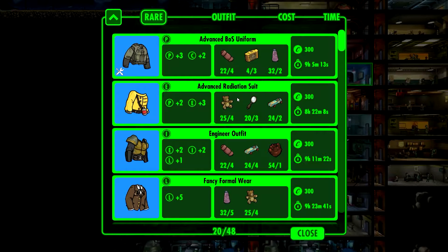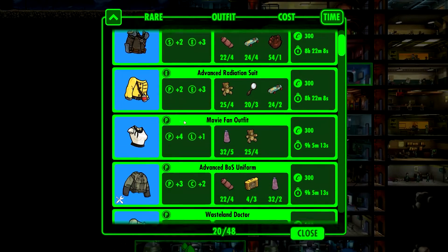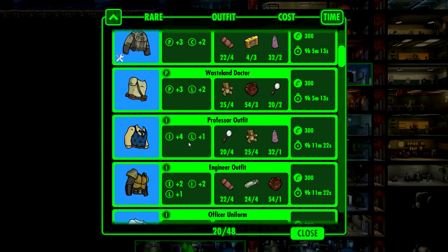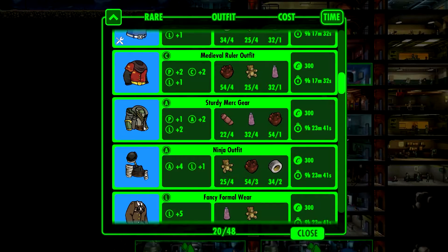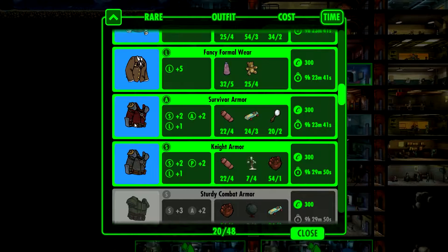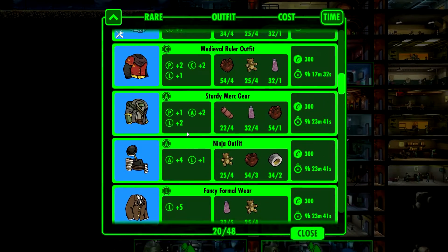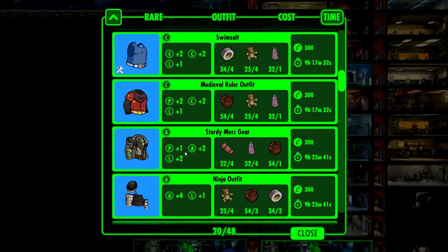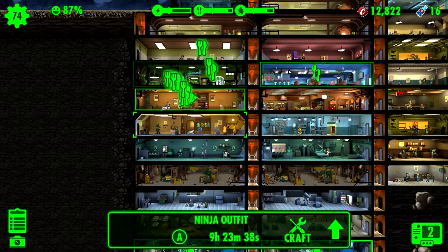But let's see what we can craft. We want a rare one. Let's see... Survive armor — Strength, Strength, Strength, Perception, and Luck.